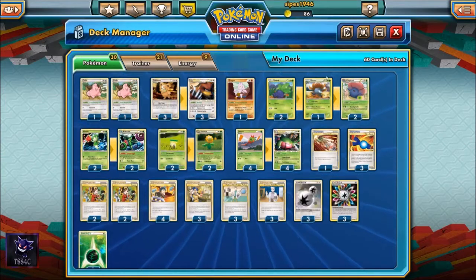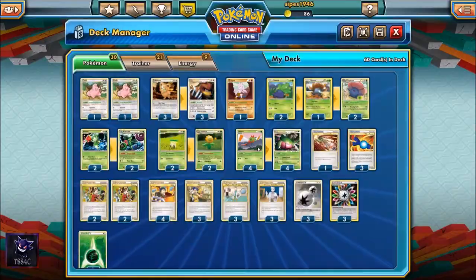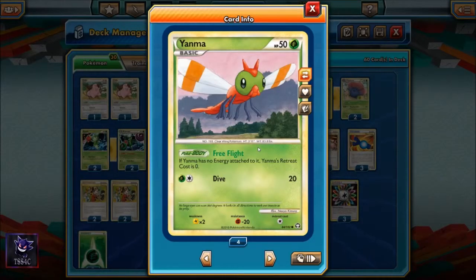We play four Yanmega Prime and four Yanma, which is the basic. Yanma has a nice Pokebody ability as well called Free Flight — as long as Yanma has no energy attached to it, its retreat cost is zero. So should we be forced into putting a Yanma in the active position, we can retreat for zero cost. That's a nice bonus.